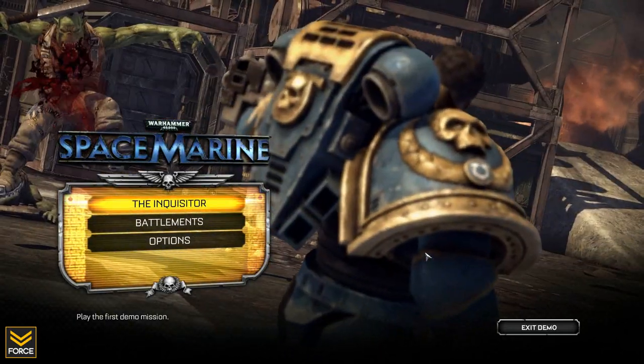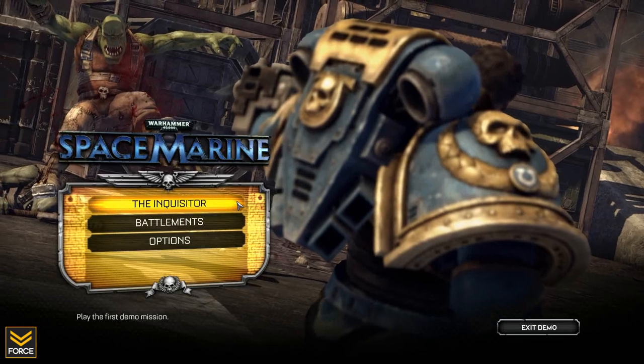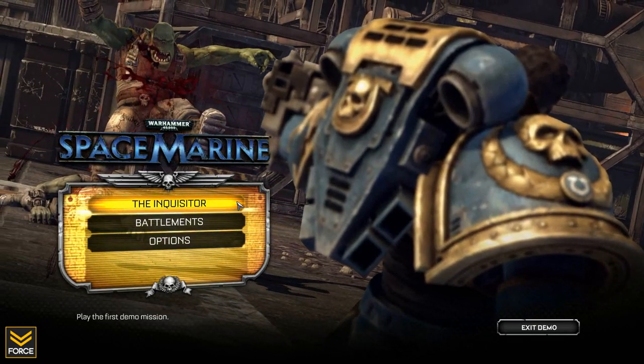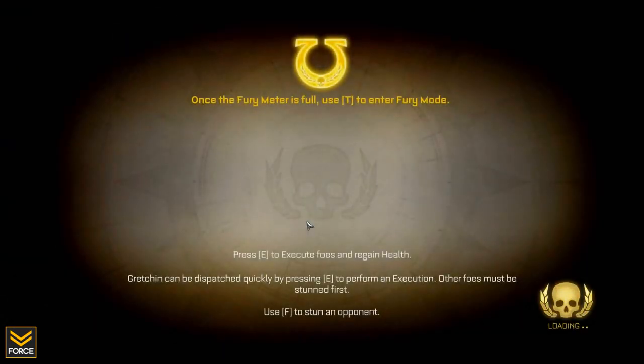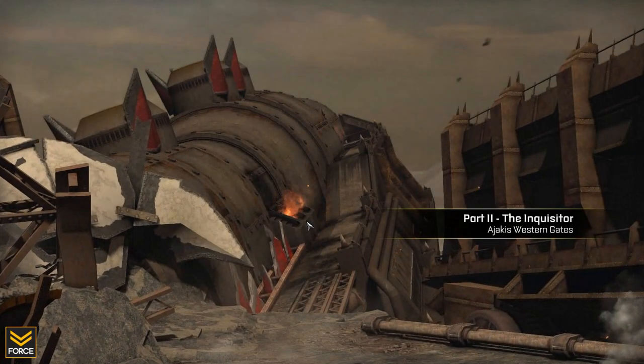This is available for download on the Steam Store. Let's go ahead and get right into things here. Start off with the Inquisitor, which is the first demo mission. And we will, of course, select Hard, because any other difficulty setting is for Nancys. And I am not a Nancy. I am Force.